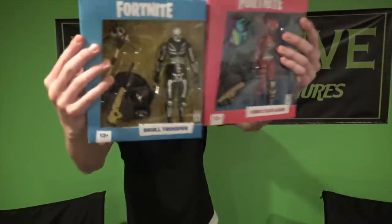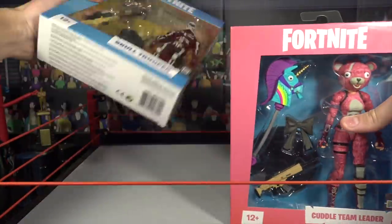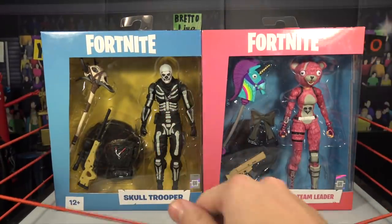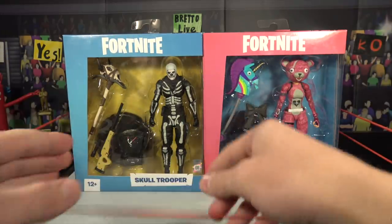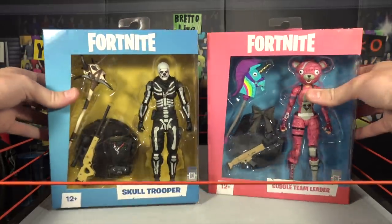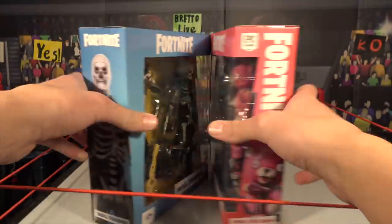Now let's get them open. We are dropping into the Fortnite map and we're about to get us a victory royale. Here we have the Fortnite action figures — the Skull Trooper and the Cuddles Team Leader. This is two of four out of the series. Do these look amazing. We're going to be getting both of these open in this video.